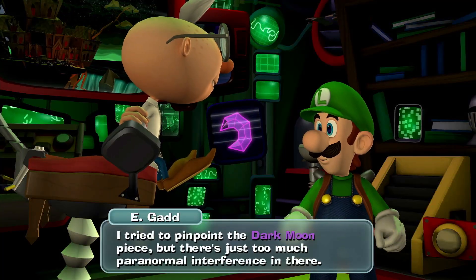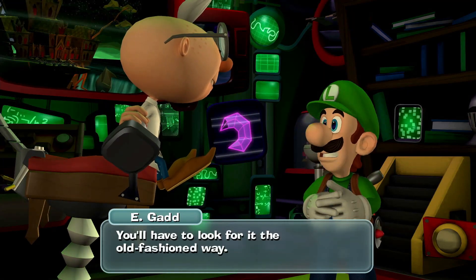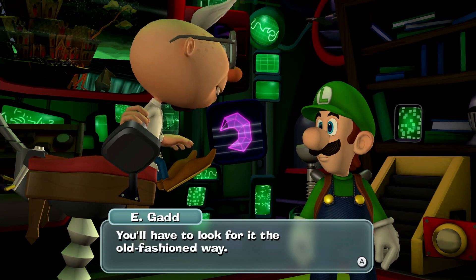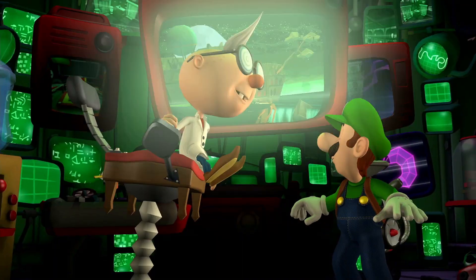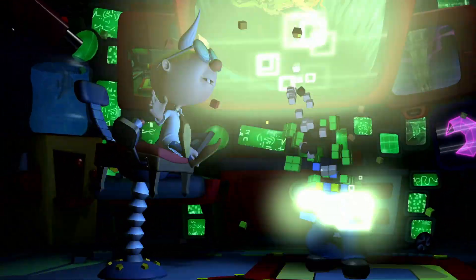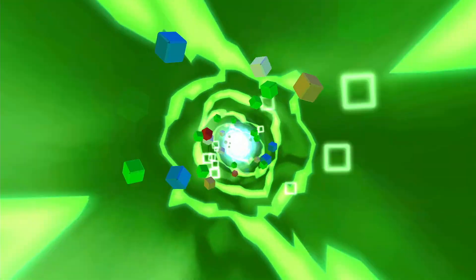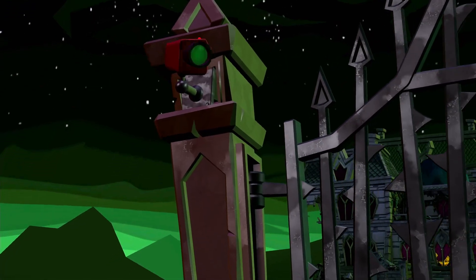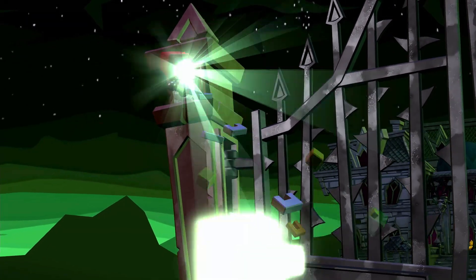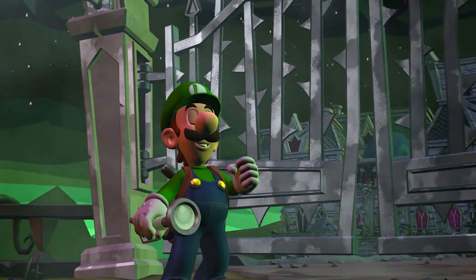It'll make getting into the mansion a whole lot easier, so don't go losing it. I tried to pinpoint the dark moon piece, but there's just too much paranormal interference in there. You'll have to look for it the old-fashioned way. Good luck, Luigi — you're gonna need it. And off we go to the final mansion. This is my second favorite, under Old Clockworks, because I still enjoy Old Clockworks a little bit more. The clock desert theme was really good, and Treacherous Mansion has this museum aesthetic to it.